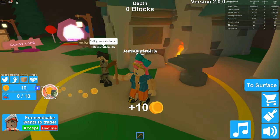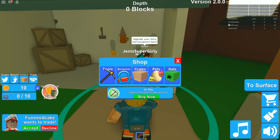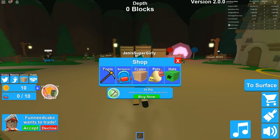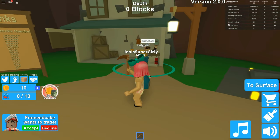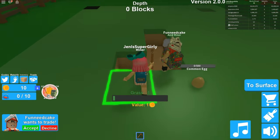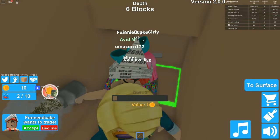Let me sell this stuff - we're getting money! We have 10 gold. Is that enough to buy anything? The second tool is 25 gold - we can get a stone pickaxe. We don't have quite enough, we can't afford anything. The next backpack is 100 gold. All right, we have a lot of work to do. Let's go back in the hole - we need to get 25 gold.